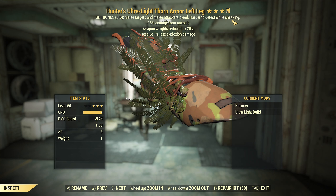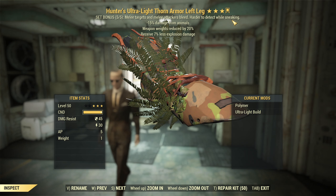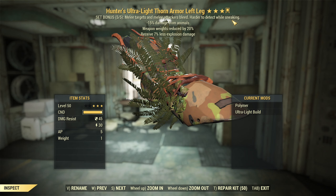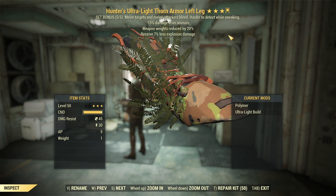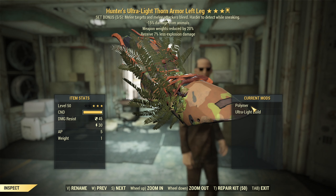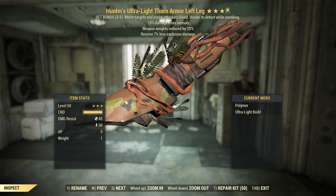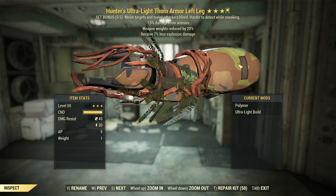Not going too deep into sneaking, but how this armor is classified: it's second best for sneaking. The absolute best is Covert Scout Armor, due to the fact it has a sneaking bonus on every single piece. Torn Armor is second best — a little bit better than regular Scout Armor with shadowed mods. Shadowed is still the best mod for sneaking.